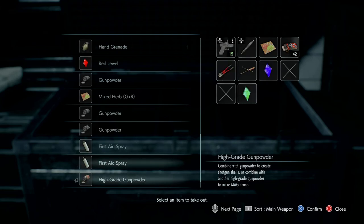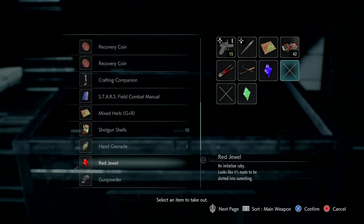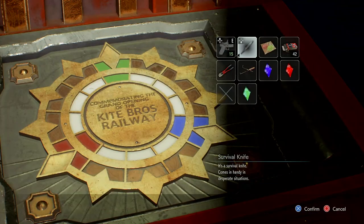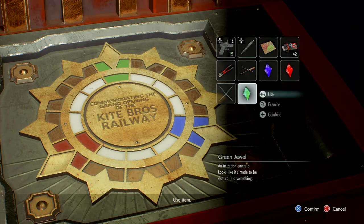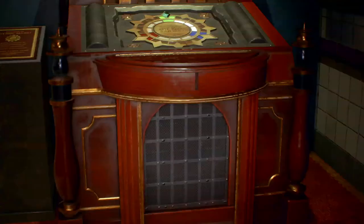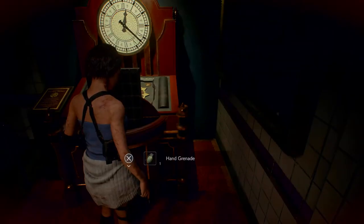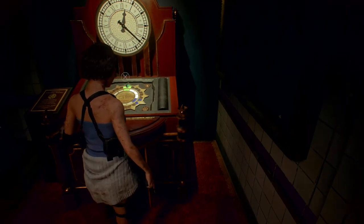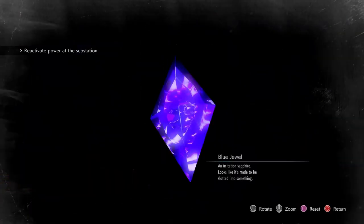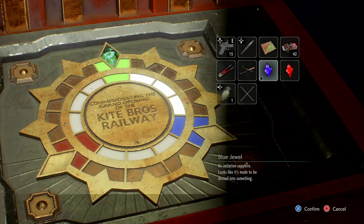We need to grab that red jewel. It really doesn't matter which order you use them in because you're gonna get them all in the same order. First you get a grenade, the next one is gonna be a shotgun stock.